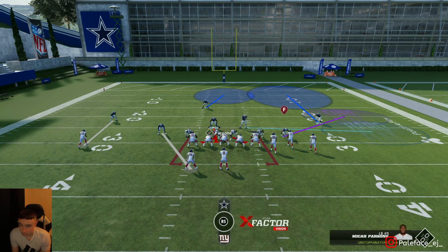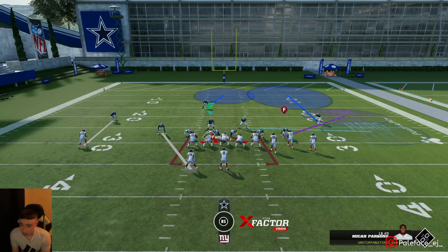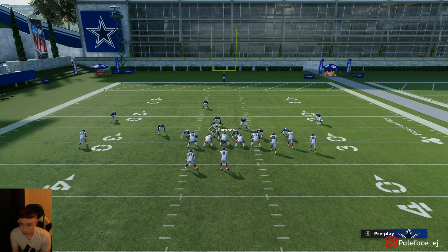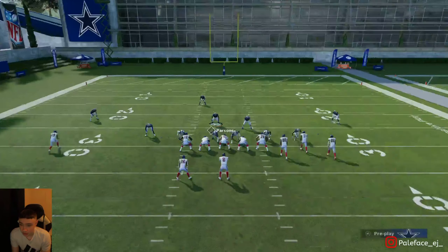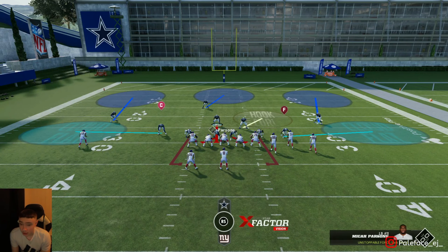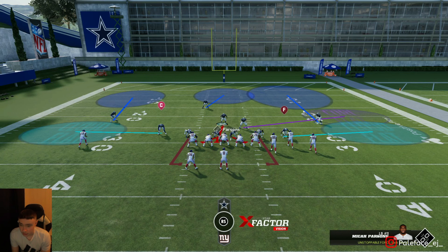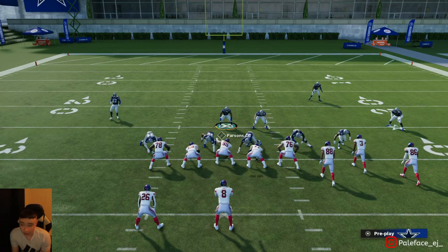To set up the man coverage on the left: triangle twice, triangle again, up on the right stick, triangle for the running back, triangle twice, square, up on the right stick, then hit square. It'll look like this — I've got to watch anything across the middle and coming to the deep left part of the field. Most of the time it'll only be a crosser. I also sometimes run with zone drops on my flats out of Cover 3.